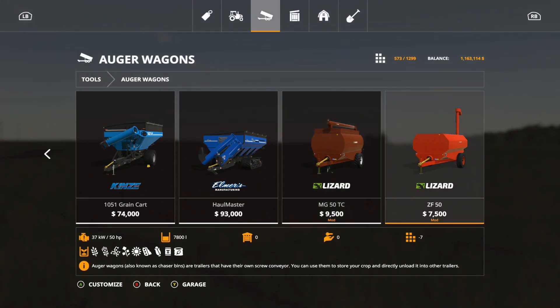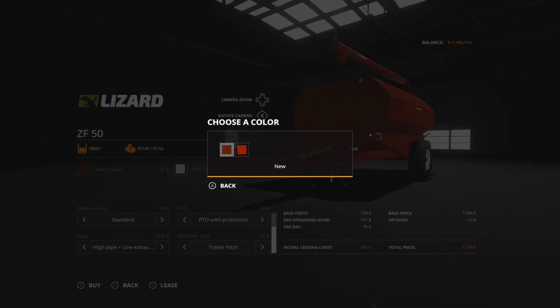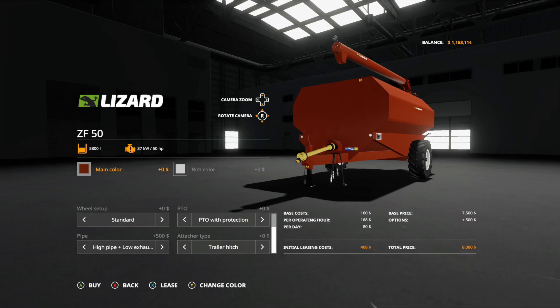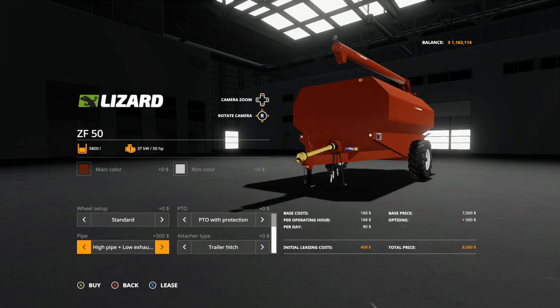The ZF50 is $7,500, seven slots, holds 7,800 liters, and also requires 50 horsepower. It has largely the same options as the MG50TC, but you can additionally change the main color between new and used — interestingly, the used version appears a lot brighter than the new one. Rim colors include new red and old red variations. That is the Italian auger wagon pack.